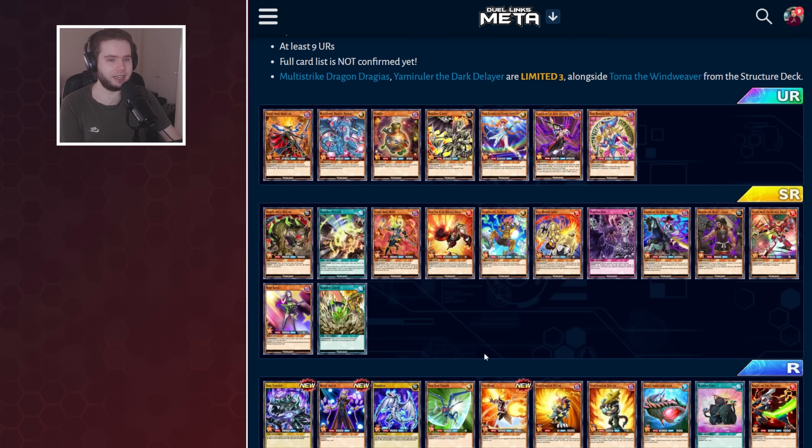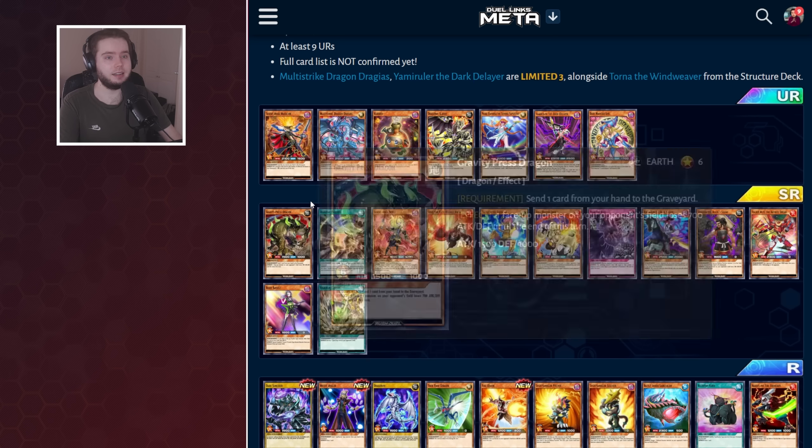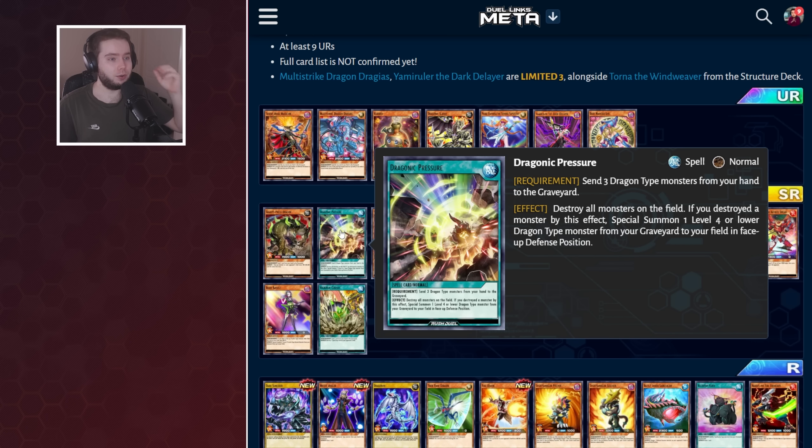For Super Rares, there's a lot to like here. First of all, Grave Press Dragon — which I wasn't too fond of, but apparently it's pretty good. Send a card to the Graveyard to weaken an opponent's monster; that's going to be fine for the mid-game stages. Then we've got Dragonic Pressure, which is a really fun card — send three Dragons to the Graveyard, nuke monsters on the field, and summon a Dragon from the Graveyard in Defense mode, which is going to be a really big power play.